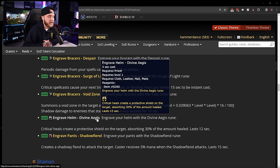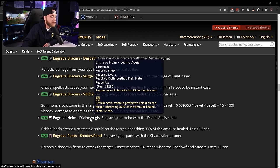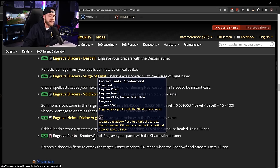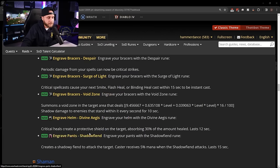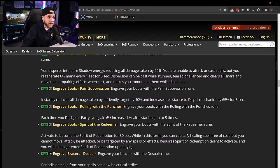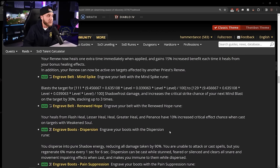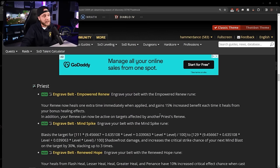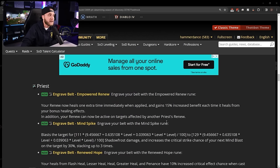Engrave Pants: Shadowfiend — creates a shadowy fiend to attack the target; the caster receives 5% mana when the Shadowfiend attacks. This will help with priest mana issues and increase DPS a bit more. Priests are going to be in a really good spot going into phase two — Blizzard did a really good job with these priest runes.